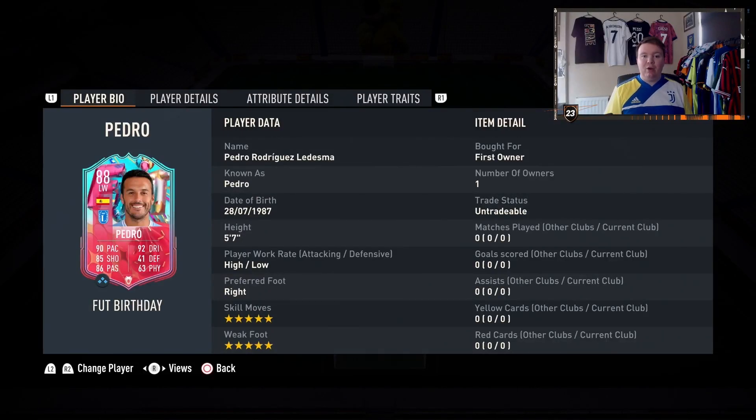What's up guys, Arsby back with another player on the channel. It's another Foot Birthday player — Foot Birthday Pedro. This card looks fantastic: 88 rated, left winger, Spanish, and it's an SBC so basically a free player if you've got the fodder.